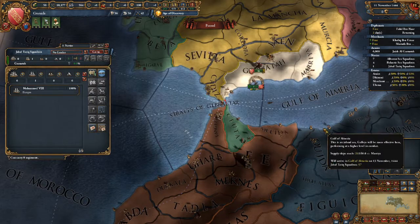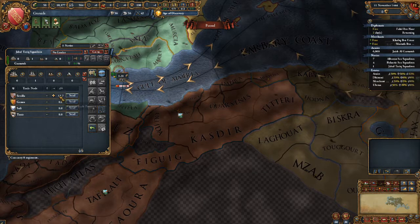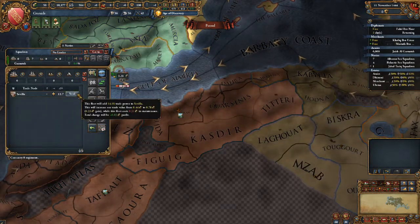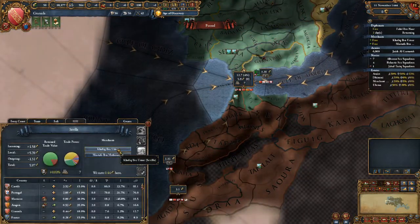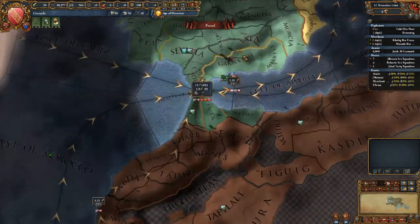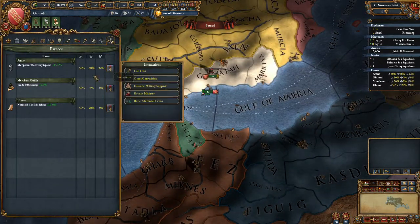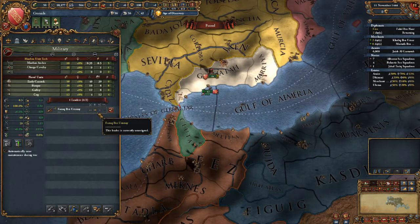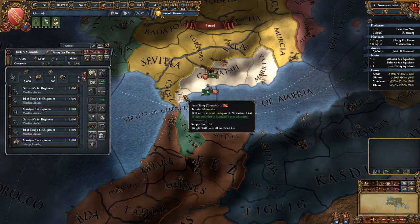Since the Tlemceni and Tunisians don't like us, we have to hunt for pirates in civilian trade mode so they don't loot our coastline. All of our state is coastline, so having devastation across our entire country would be pretty bad. Now we have the ability to grant a general - oh my god, this is Christmas come true.